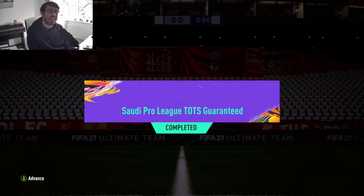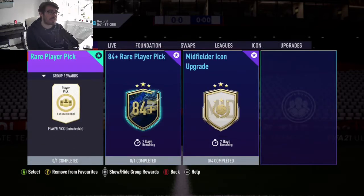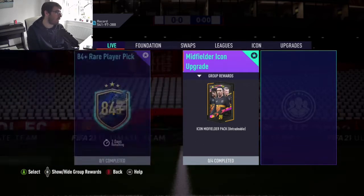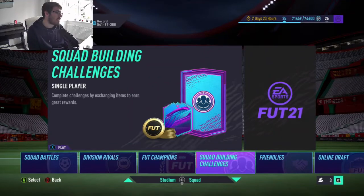Very simple to do — only an 82-rated squad and 30 chemistry needed, which is very reasonable. The chances are you'll get yourself an 85-rated, because there are like 5 players at 85-rated. They also gave us a new Haaland Player of the Month, though I'm not sure if that came out at 6pm or a bit earlier today. But our focus is on the Sound of the Team of the Season pack.